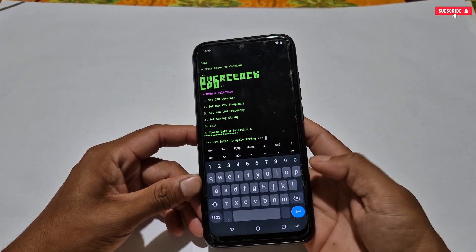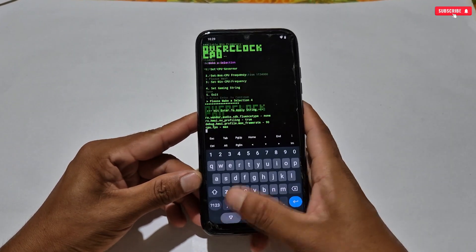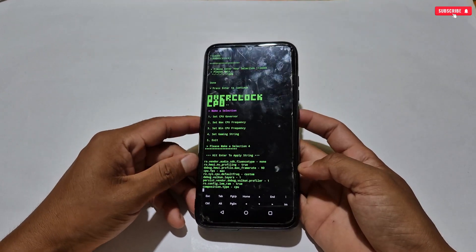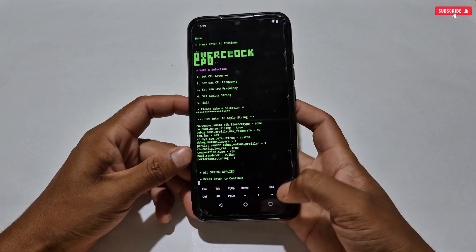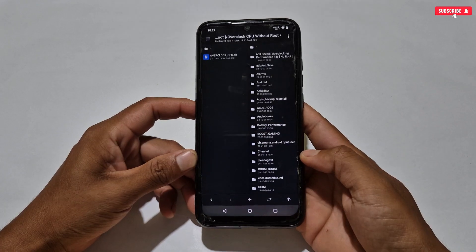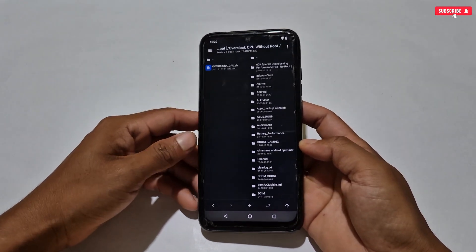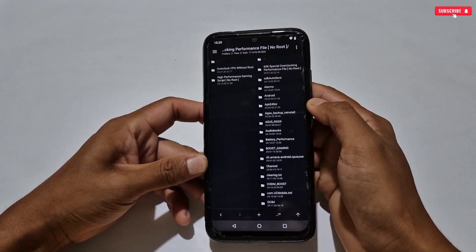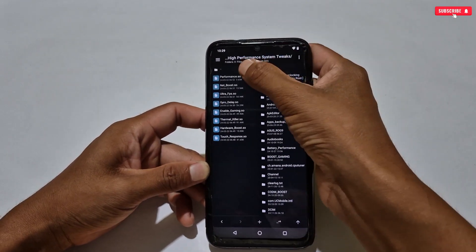One more tweak is provided for gaming string — if you want to apply it, go ahead. We have now applied all the CPU overclocking scripts. If you want to apply only this file, simply restart your phone for the changes to take effect. After restart, your phone will run at high CPU frequency and your game will become smoother. If you want to combine with high performance mode, you can also do that.